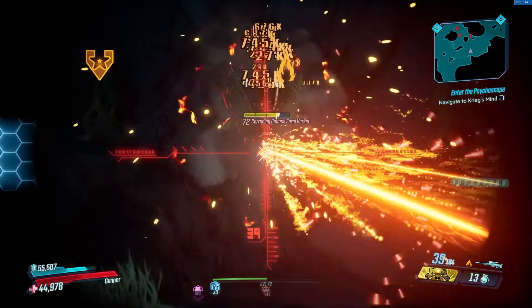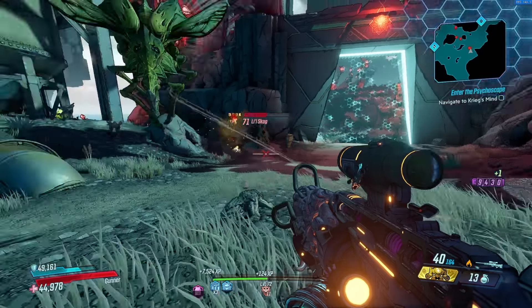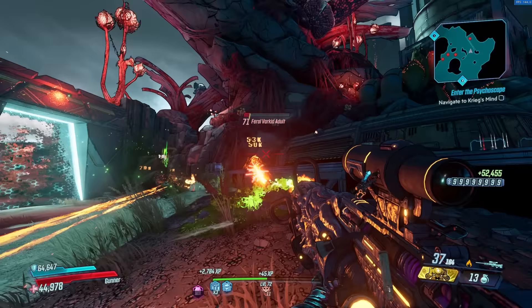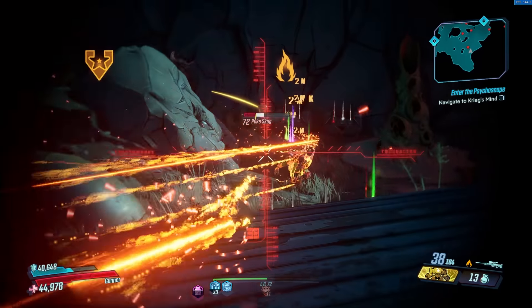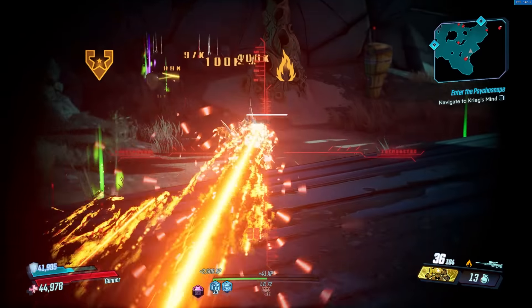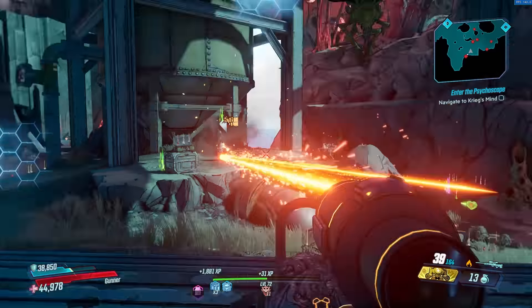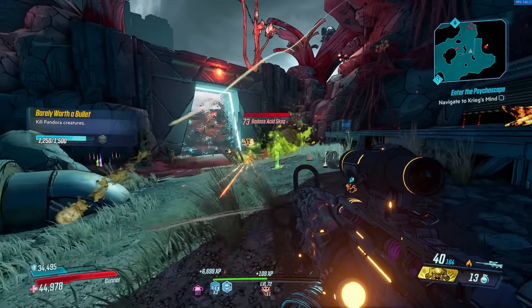On a kill, the Boogeyman has a chance to spawn a Boogeyman skull — a pink skull that floats around and tracks down enemies. Once it finds an enemy, it explodes dealing grenade damage. If there are other enemies nearby, that skull can continue to respawn and hit more enemies, meaning you can wipe out an entire map really quickly with this gun. It's just a really fun sniper rifle.